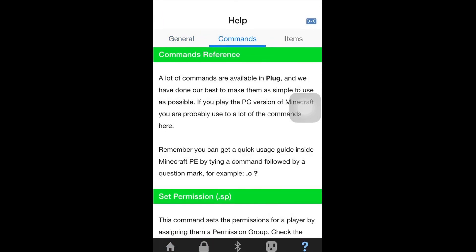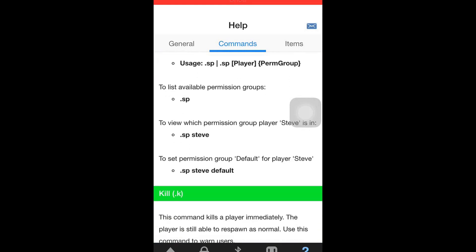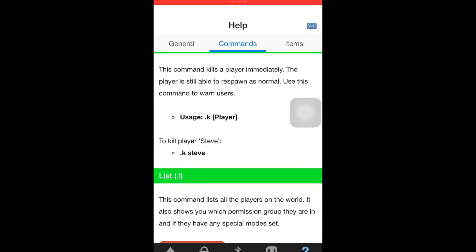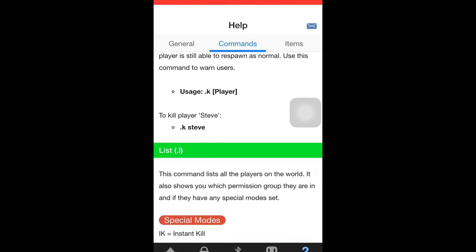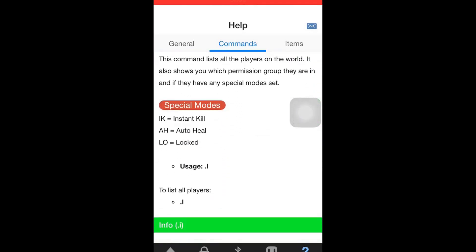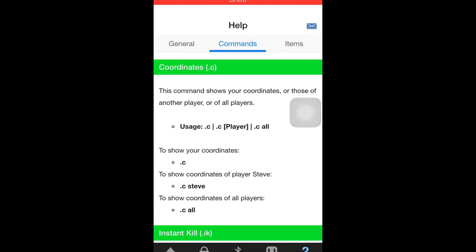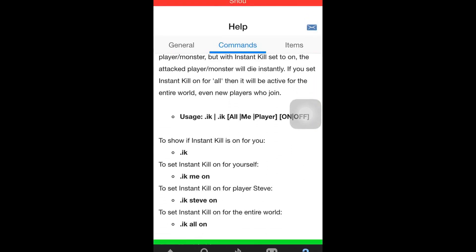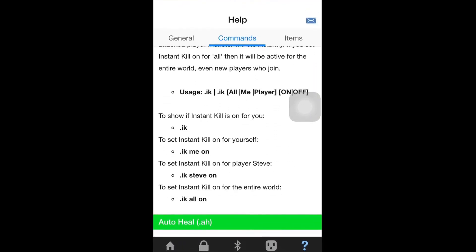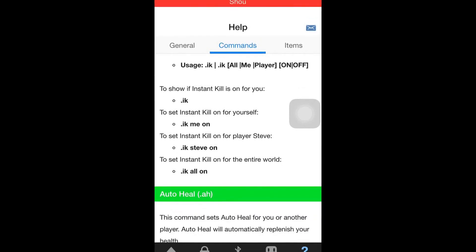Some commands you can do are like teleport, or you could kill a player simply by putting point K and their name. Listing players to see who's playing is point L, and point I, point C for coordinates.